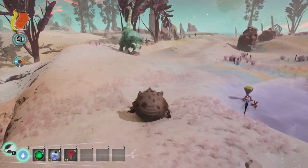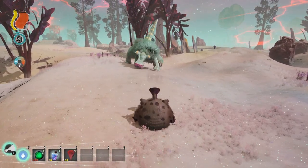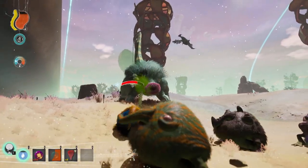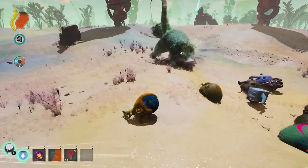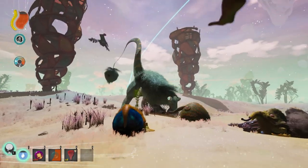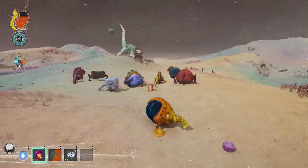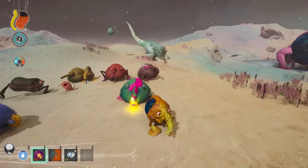They are scared by loud noises, so you can scare them away with a Dymatic Trunk Mutation. It seems like doing a little bit of damage to them will also make them run away, if you have the Toxic Trunk or maybe some kind of energy bomb or cluster bomb. I noticed that it will focus on larger threats over smaller ones.